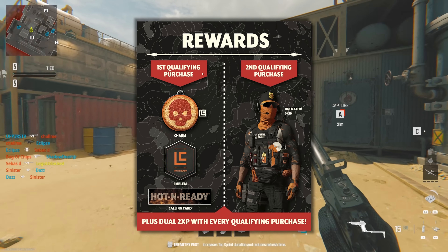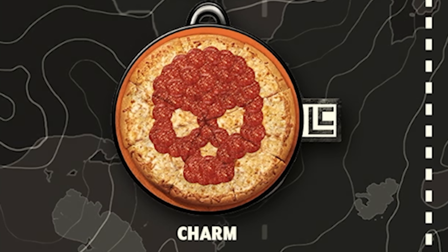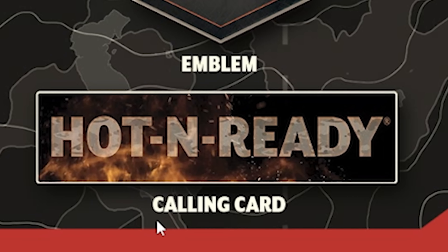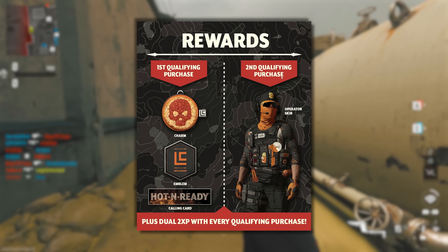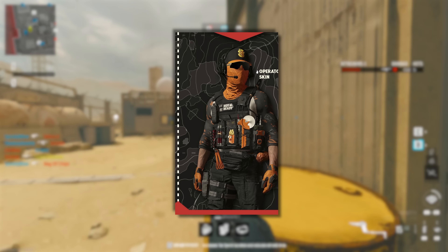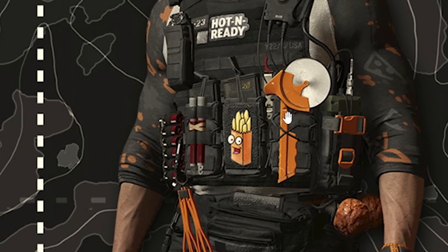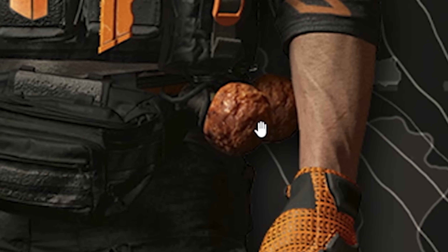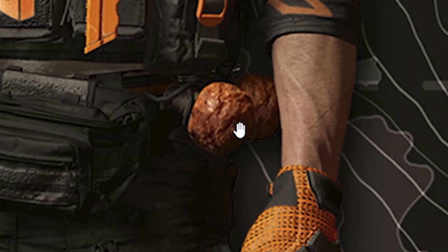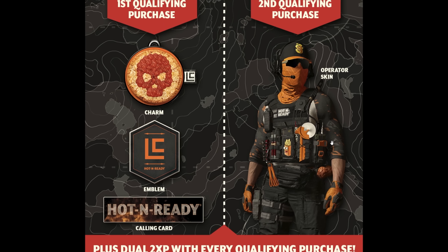For your first purchase or code, you're going to get a pizza charm that's got pepperoni in the shape of a skull — pretty cool, I could see myself using this. Then you get an emblem that says 'hot and ready,' and a hot and ready calling card — pretty basic, probably never going to use either of those. For your second purchase or code, you're going to get an actual full-on operator skin, something we didn't get last year with Little Caesars. It looks like a milsim version of a pizza guy with a hot and ready logo, some crazy bread, a pizza cutter, and two giant meatball grenades on the sides.